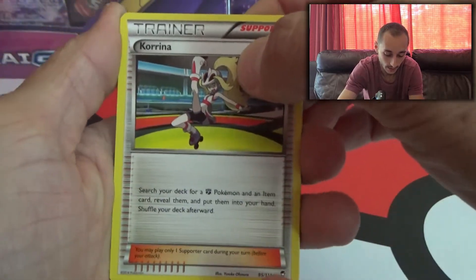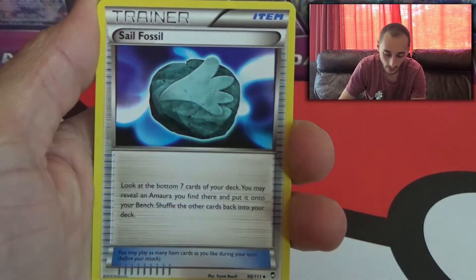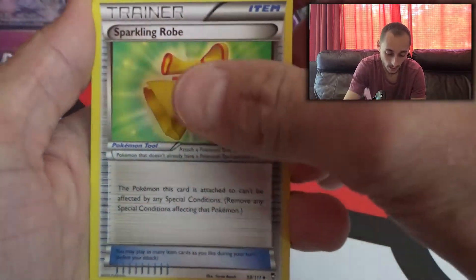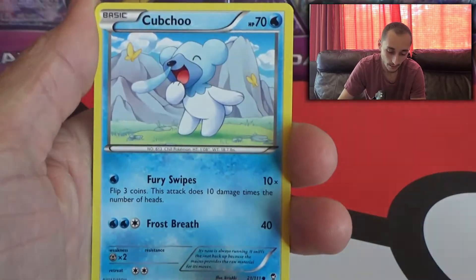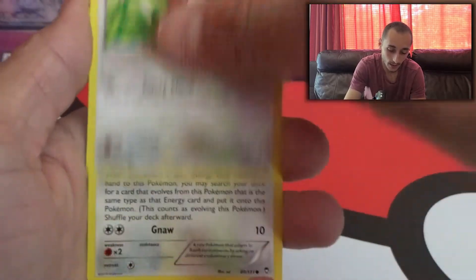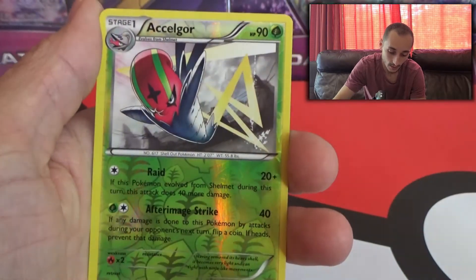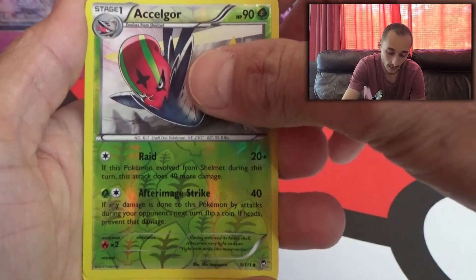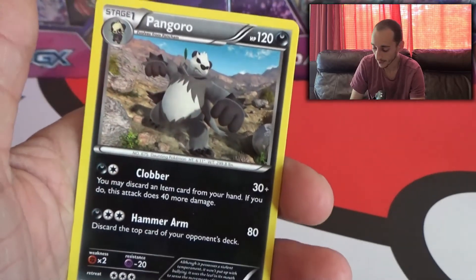Let's go guys, let's get some good luck vibes. We got the trainer there, another trainer, another trainer. Pikachu. We got Slakoth, Cubchoo, Patrat, Eevee — nice, I like the Eevees. Reverse Accelgor, and Pangoro non-Holo. That's okay.